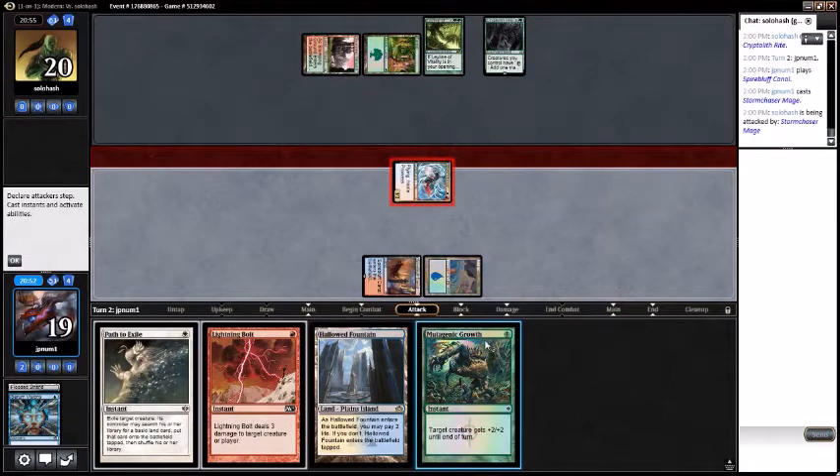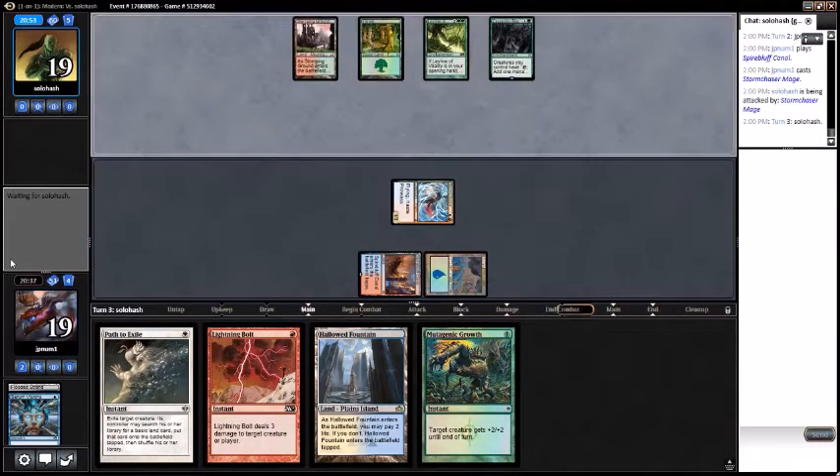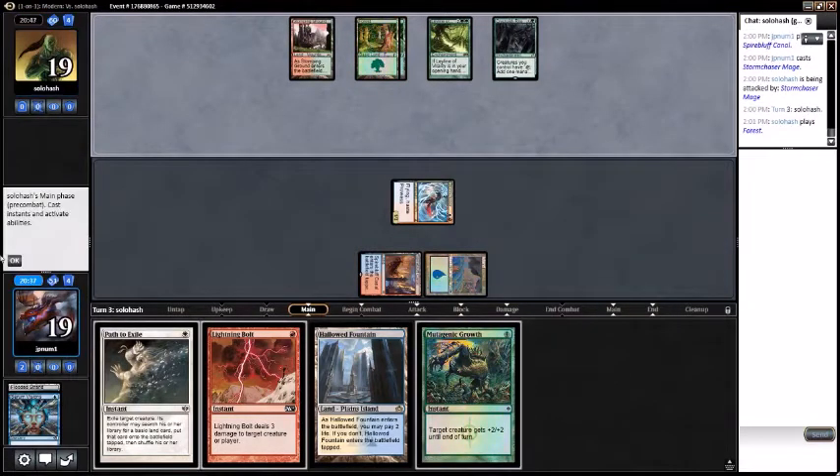I have a bolt but yeah, we'll just attack for one here. Opponent falls to 19. Pass turn. Opponent plays another Forest — okay, sure.